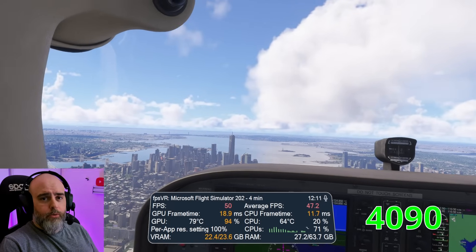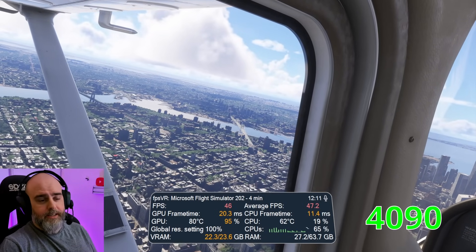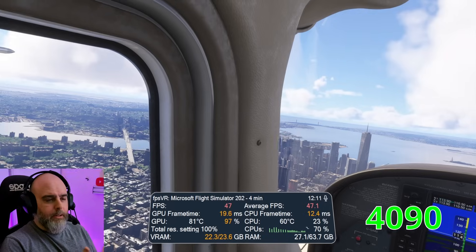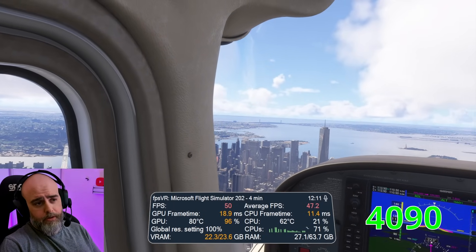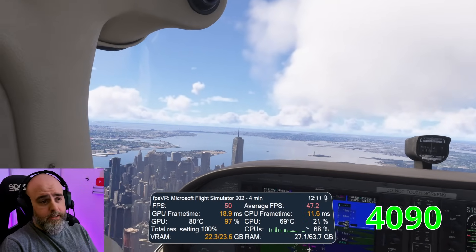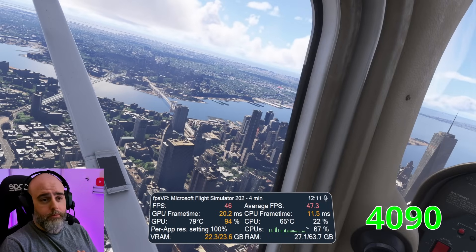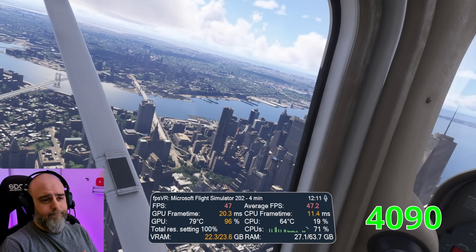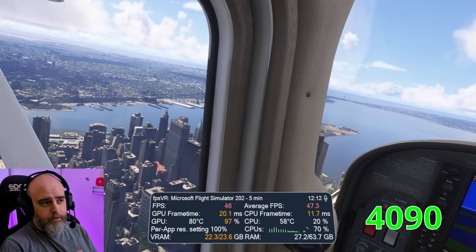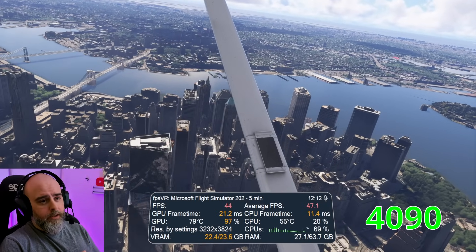Here we are in Flight Sim 2024. In the Pimax software I've lowered the setting to medium, because with it on high I was getting ridiculously low frame rates and I don't need to be that excessive. So that's on medium; in-game everything is pretty much as high as it will go. The settings will be the same between the 4090 and the 5090 for comparison's sake. Flying over New York we're getting around 45, sometimes up to near 50 fps - an average of around 47 fps. If you lock it to half frame rate in the Pimax software it's actually a very smooth experience. It doesn't really change much over the course of this little flight. Keep those figures in mind because now we'll jump to the 5090.